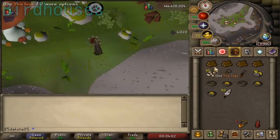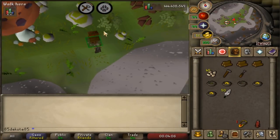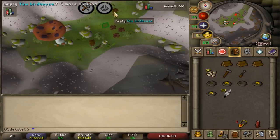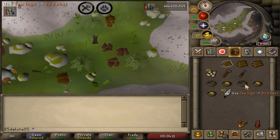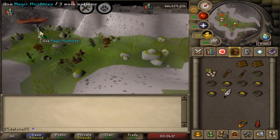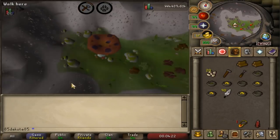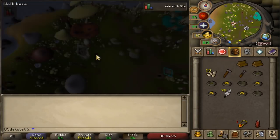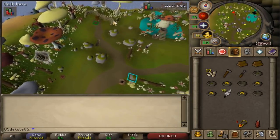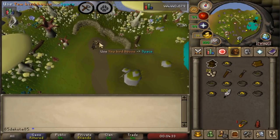To make a birdhouse you're going to need a chisel, a hammer, a clockwork, and some logs depending on what tier of house you're making. A birdhouse can be used on a trap spot to set the trap, then filled with hop seeds or herb seeds to actually start catching birds. It requires 10 seeds unless you've used wild blood seeds or any herb seeds that are Ranarr or higher, in which case it only requires five. It takes just under an hour to fill all 10 spaces, and once full of birds it can be looted — dropping some raw meat on the ground while you get feathers and a chance at birds nests.